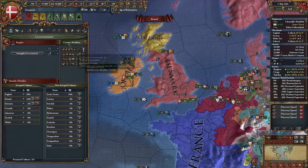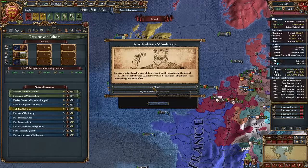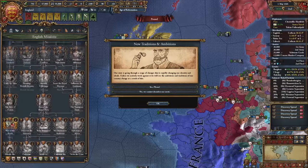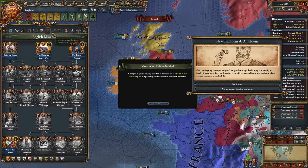I used the extra monarch points I've been storing up thanks to innovative ideas to develop England to 50% of my state culture share, and now I can form England. The only thing that sucks about this is that I lose the Kalmar monarchy government reform in exchange for the English monarchy. English monarchy isn't too bad, but those diplomatic relations slots from Denmark's reform were very useful given all the vassals I've got.